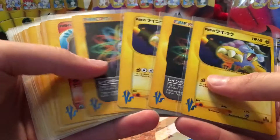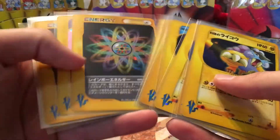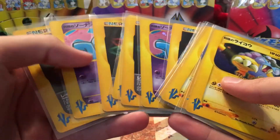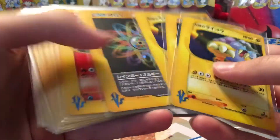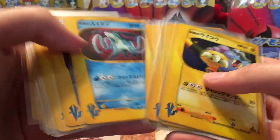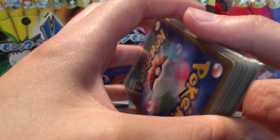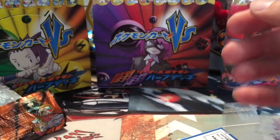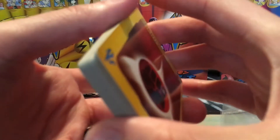We have two Raikou, two Entei, three Suicune, and three Wobbuffets — all from the Rocket side of the box. I hope you guys enjoyed this unique box break video. Keep a lookout, we have one more to go, and I hope you guys have a good rest of your day.